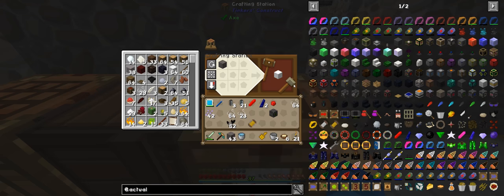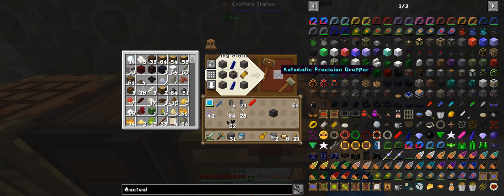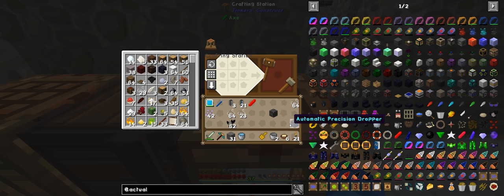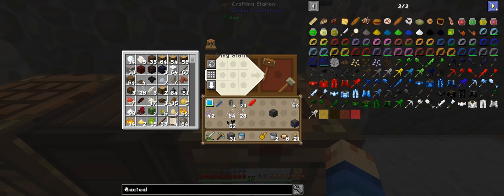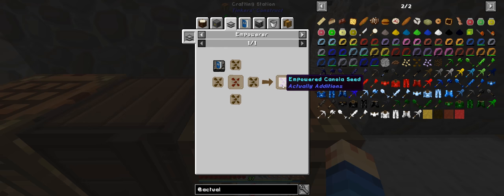I'm missing the dropper. So I want to use — that is an automatic precision dropper. Which we need because we need to convert the red crystals into the red ones into the third canola set. The red crystals — I have it open. This one here — into the empowered canola seed, which needs the five empowerers. Well, four empowerers and then this is the empowerer. So we need to get that set up.